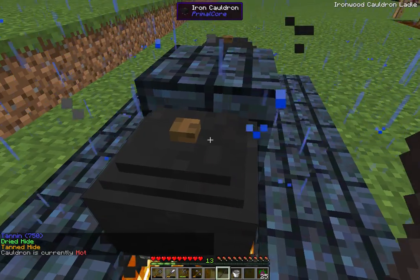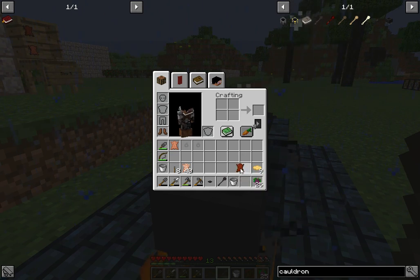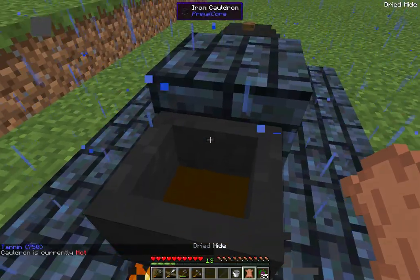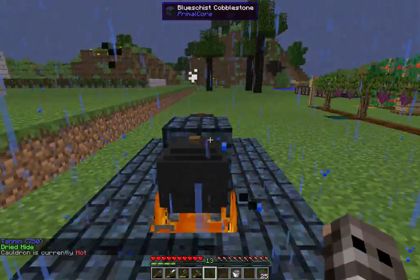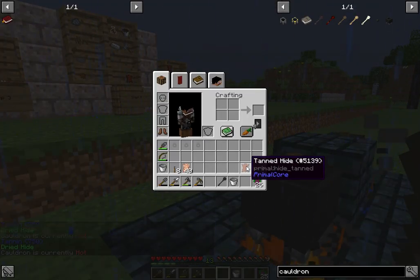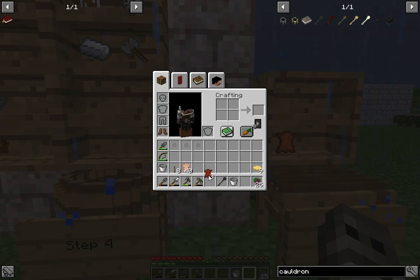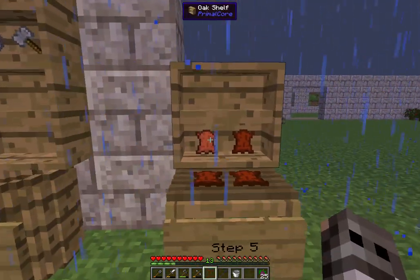Now we have tanned hides - we take the top off and we get tanned hides. We have a dried hide still, okay that's fine, we'll put that in. Dried hide - put the lid back on. You basically let it cook. Once you get the tanned hides, the last step is you get your tanned hides and you put them on a drying rack to get leather.